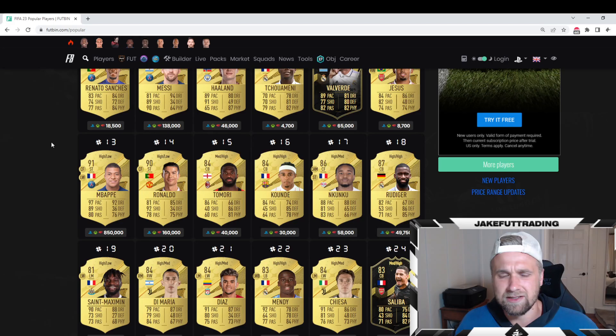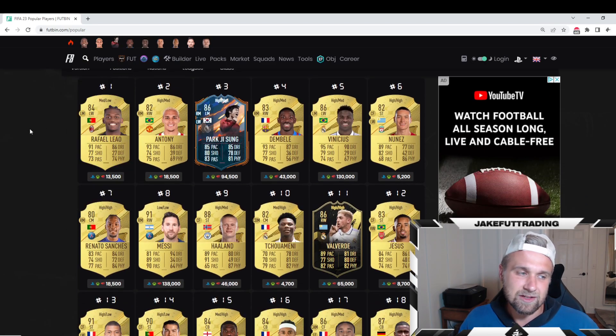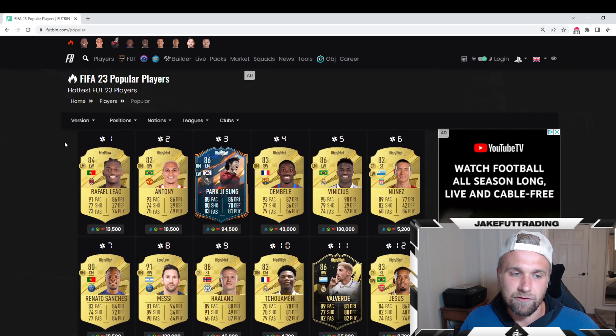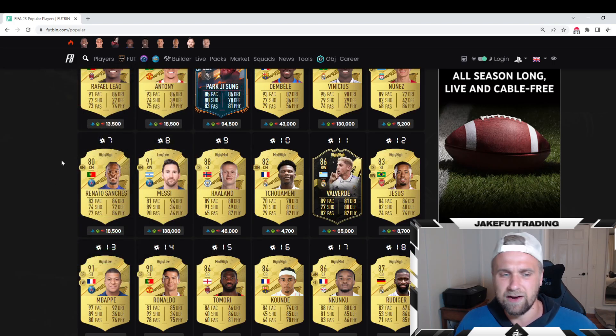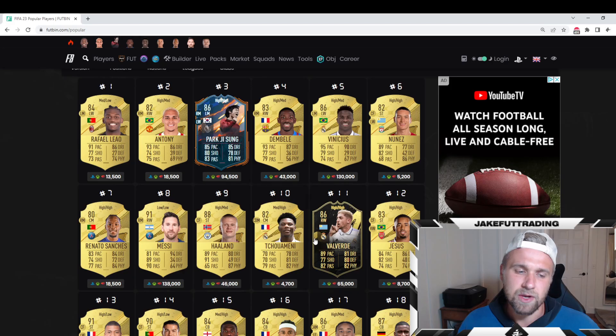I just crossed the 250K mark myself, and that's been a huge grind. Another example of a card I think you're okay to invest in is Inform Valverde. He's going to get supplied on that big pack opening on the 27th — it'll actually be one day before he goes out of packs. What I really like about him is he's 65K right now, which is so cheap for this card. I don't think there are many right wings that are this good in the game, and he's really helpful for squad building.